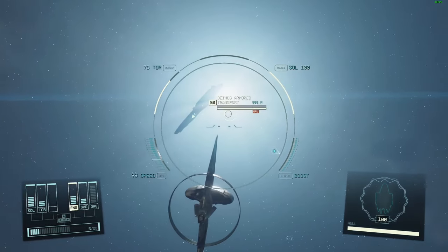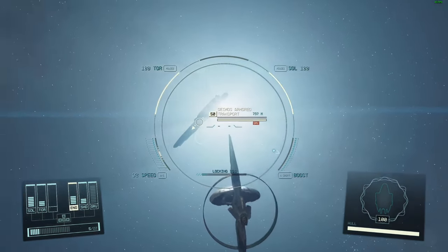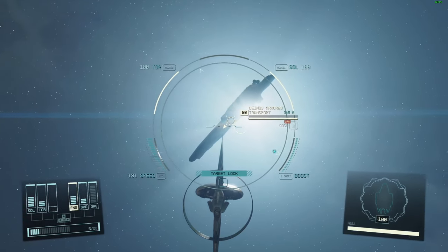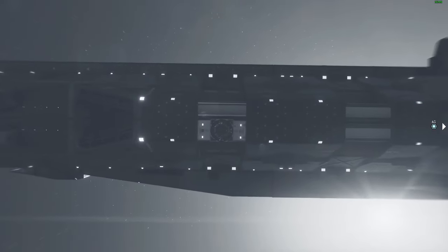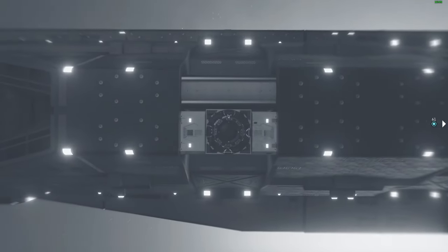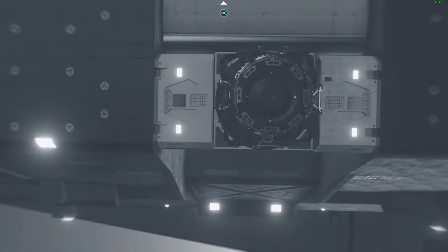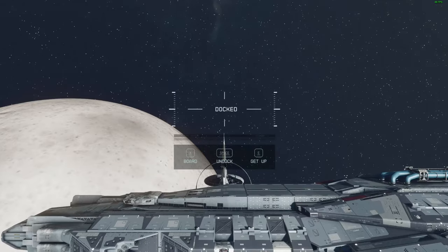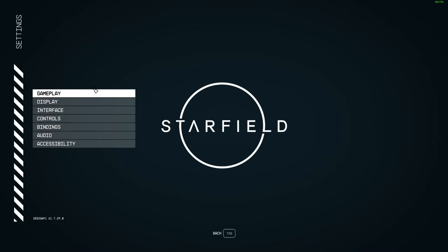Hey guys, welcome back to another Starfield video. A lot of you have been asking for commentary and a walkthrough of the abandoned UC ship. Let's get stuck into it and I'll show you how to clear the content very easily. One thing to note: the difference between my first playthrough and this is now New Game Plus Two, and I'm playing on very hard difficulty.